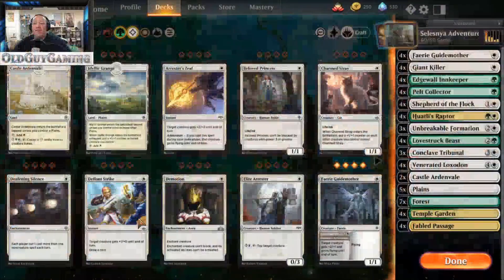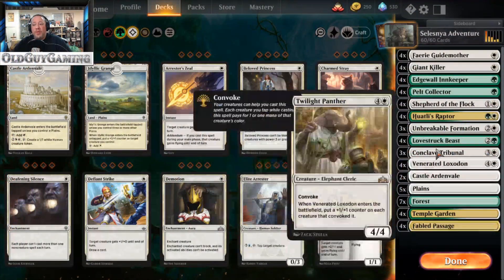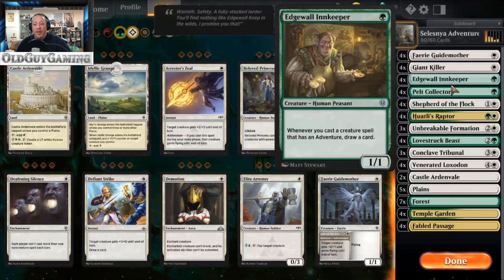This deck builds on the green adventure themes but ties white into the build to see what we can get out of it. The key card is Edgewall Innkeeper, because it's going to trigger multiple versions of adventures going off, and then we have different adventures to support it.